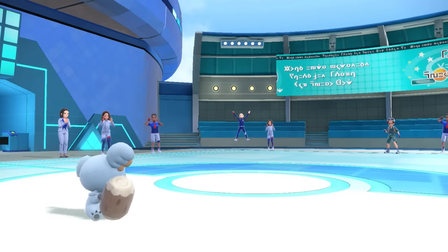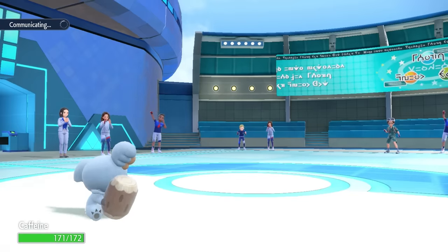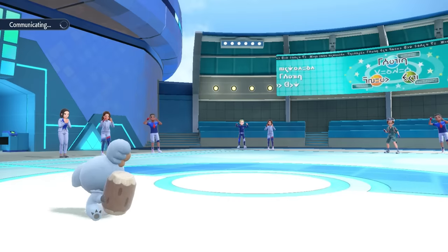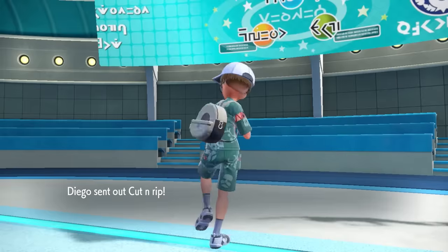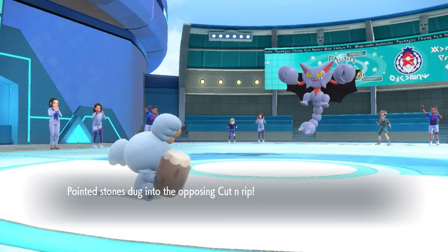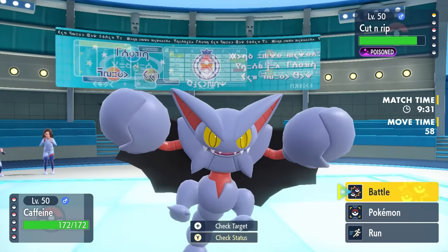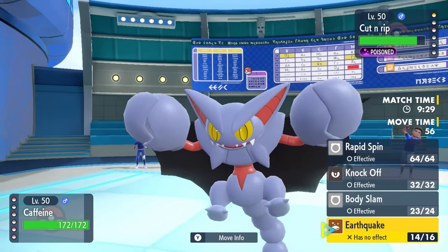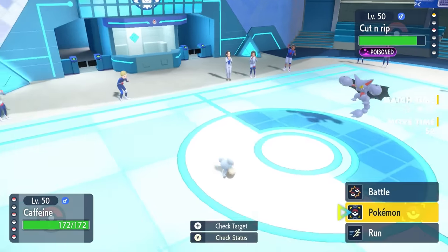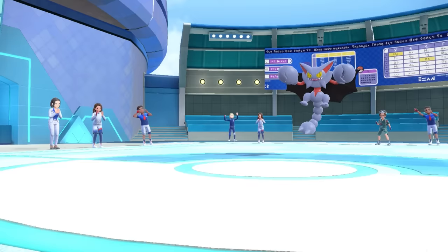Down goes Regi. Koala is chilling in a pretty good position at full health thanks to Focus Blast misses. Now the main problem is Gliscor — Big Meaty Claws is going to be their win condition, and I really need some chip on it. My one easy answer is Dusknoir, so I decide to switch directly into the Gliscor because I'm a Choice Banded Ghost with an Ice Punch. I can take attacks from it all day, and I frisk that Toxic Orb.